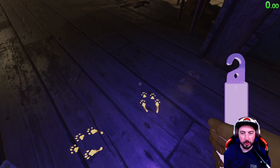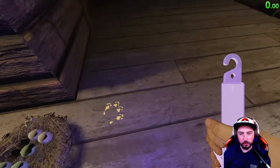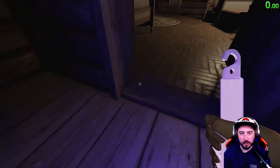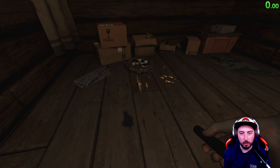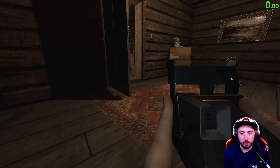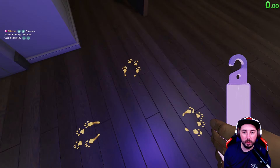For Grafton, the footprints are going to be right here, sort of in between the foyer and the living room. We want to take the right path through here, keep going this way, keep right — we're heading into the twins' bedroom — and we're going to go into the closet back here. This is where that rabbit is. Take a picture and you're good to go.